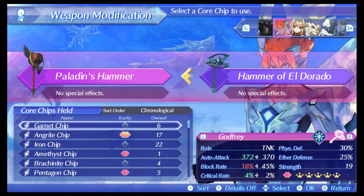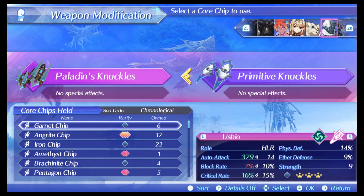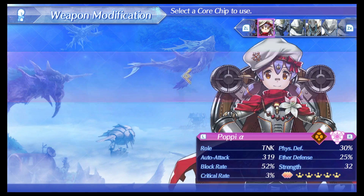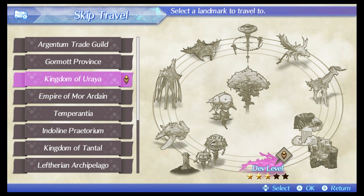The reason these chips are important is mainly for two reasons. One, as you can see, the amethyst chip increases my luck by 50. And if you're trying to build an evasive tank on Morag, getting the pentagon chip is really useful because Morag's role is simply to draw attention and evade attacks, so the pentagon chip increases agility by 50.